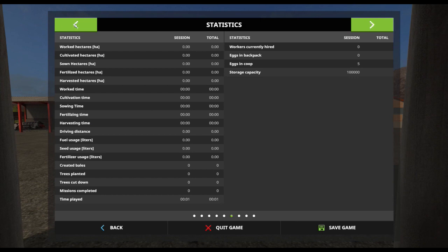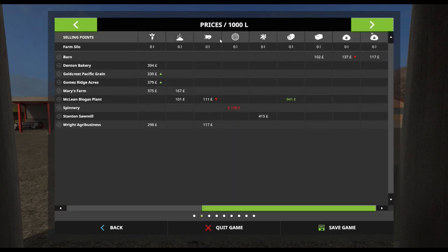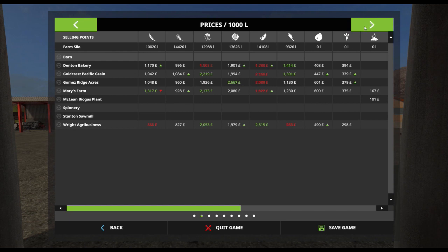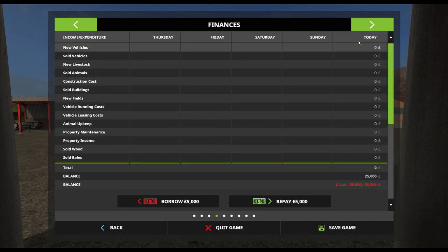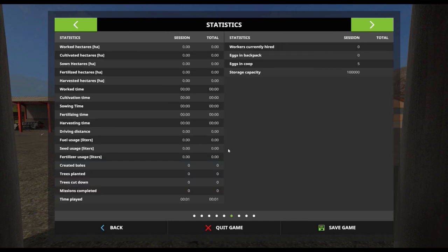So this is the map. It looks like it's based upon Goldcrest because the names haven't changed, but then again it's not because it's completely overlaid. Standard crop types, standard prices of product, items in storage - a little bit of each. New vehicles, quite a few vehicles to be honest to start with. Standalone, nothing in the animals, no animals owned. And a hundred thousand litres of storage.